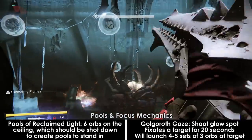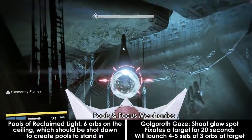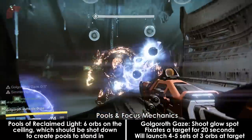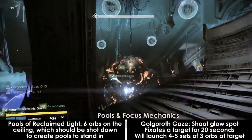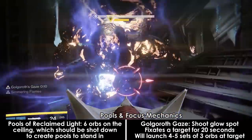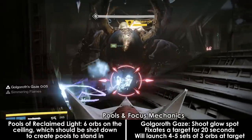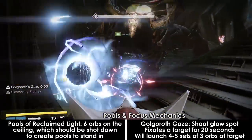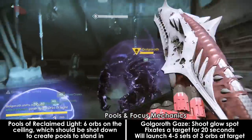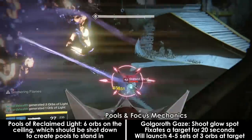Golgoroth has a giant glowing spot on the back of his head. When shot a few times, Golgoroth will choose to focus his rage on that person for 20 seconds. While focused, he will shoot Ogre Venom at that target in the form of sets of three void balls, which can and should be shot out of the air. He will send about 4-5 sets of these blasts over the 20 seconds. If he does not have a new target to focus after that, he will behave normally again, eye-beaming random players, and a new set of ads will spawn.